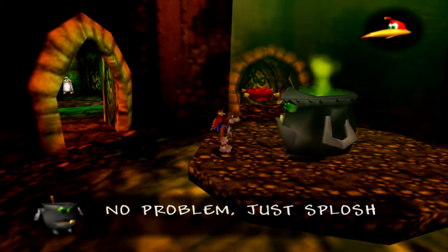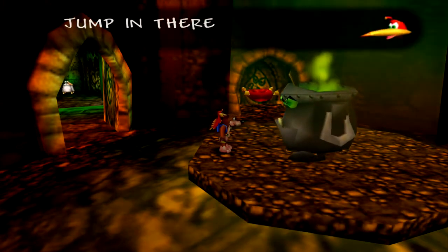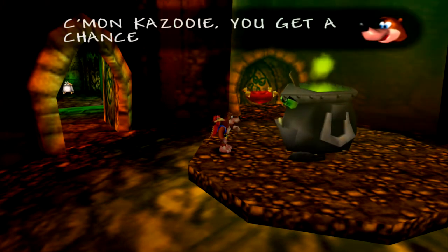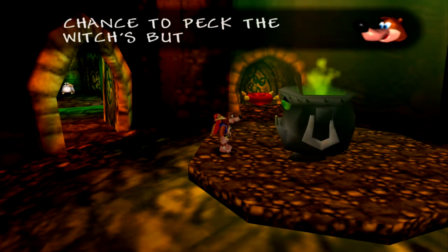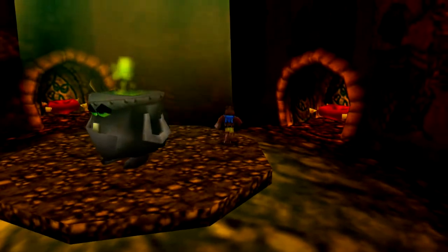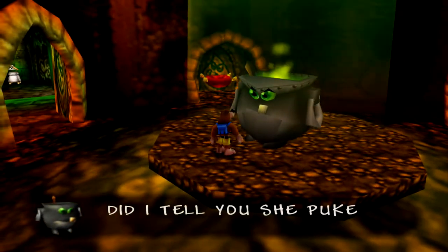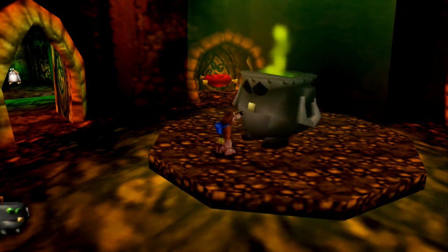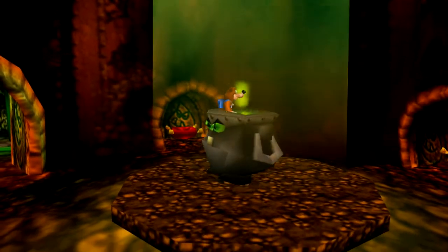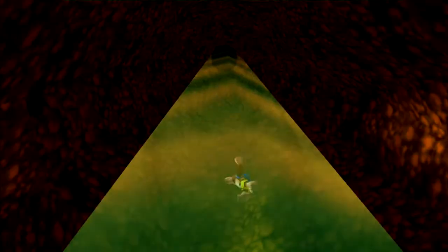'Don't worry Dingpot, we'll sort her out if you can find us a way up.' 'No problem — just splash on in and I'll fire you up to the top.' 'Jump in there.' 'No way, Dingpot.' 'Come on, Kazooie — you get a chance to peck the witch's butt.' That's what Banjo uses to try to convince her — that's pretty funny. It's pretty funny that the pot itself is not one of Gruntilda's henchmen. The personality of this game is just incredible. Up we go!